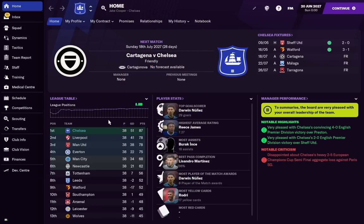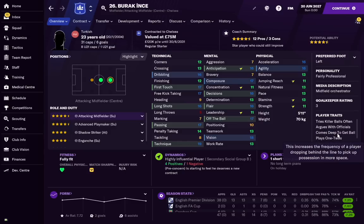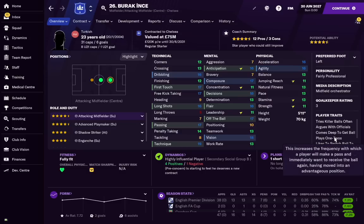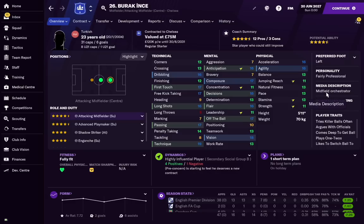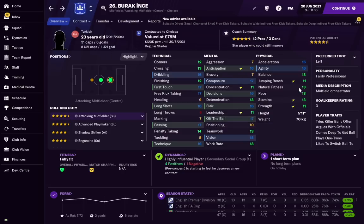Chelsea have won the league by a large margin, and Burak has had a really good impression on this team — he has the most assists in the squad. He's now a four-and-a-half-star player at age 23, valued at 75 million pounds, with 31 international caps for Turkey scoring six goals. He has new traits including 'comes deep to get ball', 'plays one-twos', and 'likes to switch ball to wide areas' — classed as a midfield orchestrator.